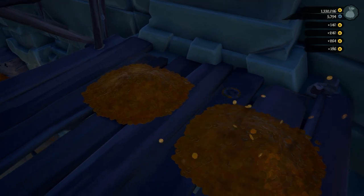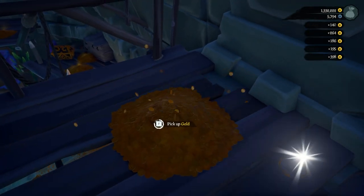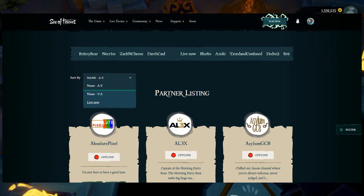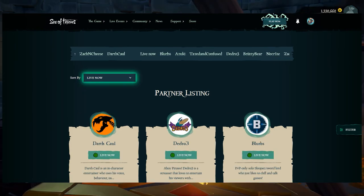Once you've done that, you're going to need to find a Sea of Thieves partner streamer. The best way to do this is to go to the second link in the description — the Sea of Thieves partner directory — and hit sort by live now, then click on their Twitch icon and that'll bring you to their Twitch.